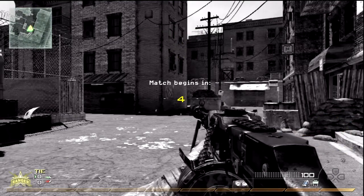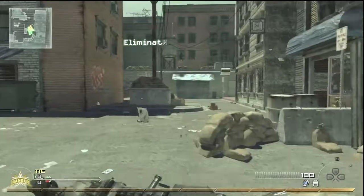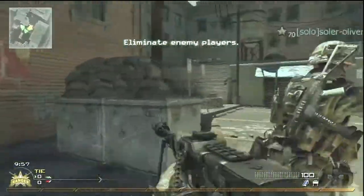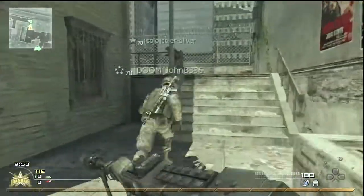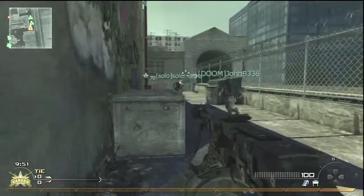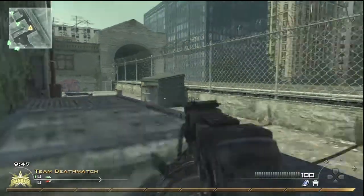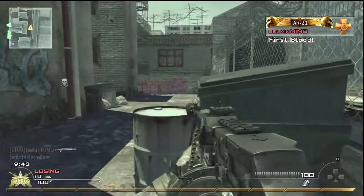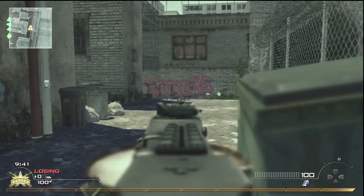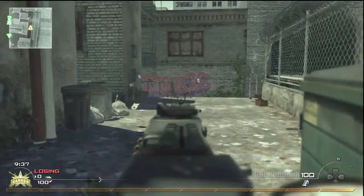Believe it or not, that's actually quite beastly. It has 100 rounds in a clip — or whatever you call that thing, the feed I guess — and it's got another 100 rounds that you can reload to. So you've really got two full clips, 200 rounds that you can use. Generally the problem with Bling Pro is that you run out of ammo on the gun that you've blinged, which makes Bling a completely useless perk.